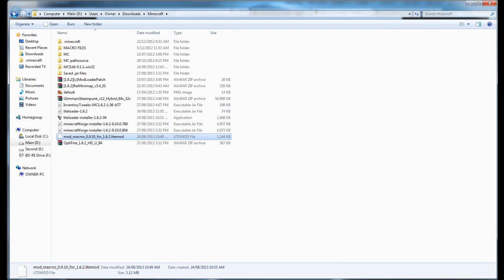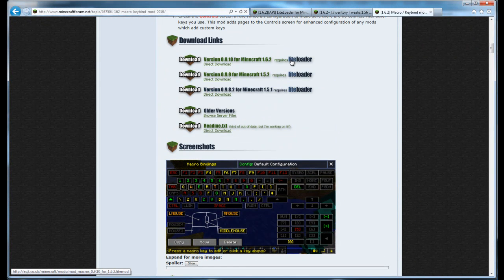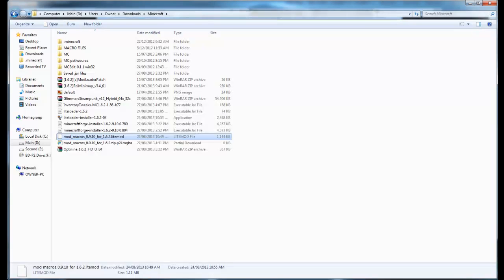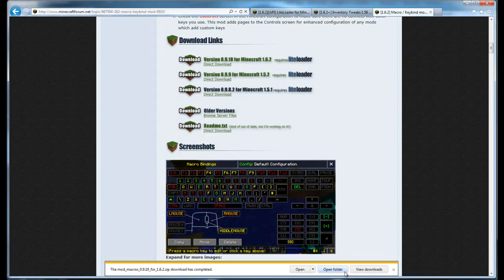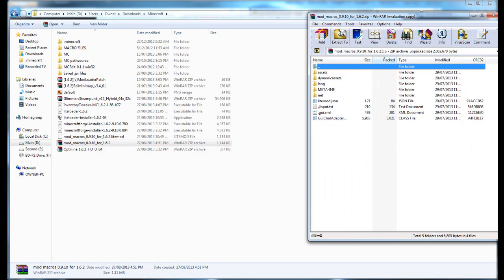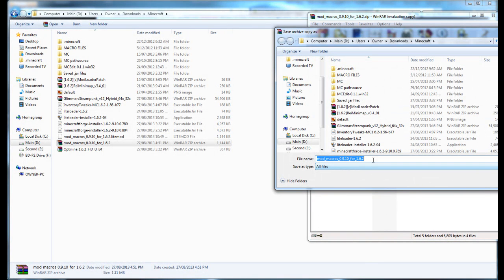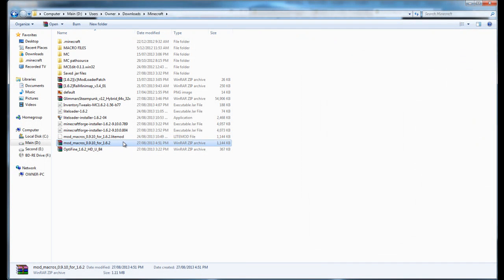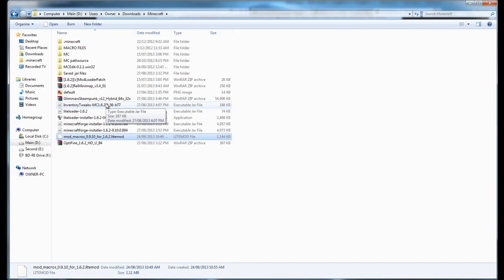You'll download the macro mod. It sometimes downloads as a zip folder, which it's doing now — just save it. You'll see you have this zip folder, but it needs to have the .litemod extension at the end. So open it with your archive manager, go to File, Save Archive As, and simply type the .litemod extension at the end, then save.